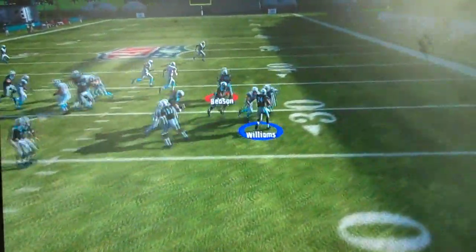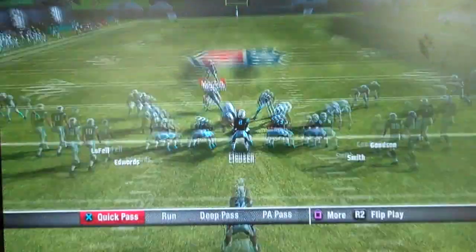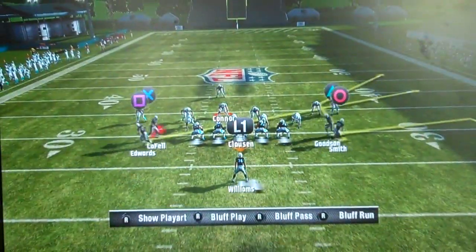So now we have a run left, a run up the middle, and the last play out of this formation is the halfback sweep — our run to the right. It's a very effective play and an effective way to run the ball. We need to attack all gaps, and that's what we're trying to do.